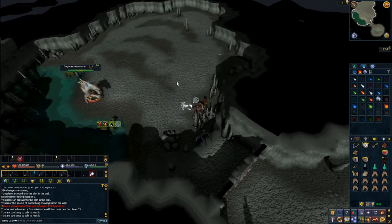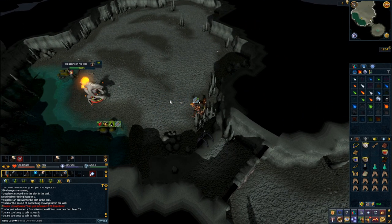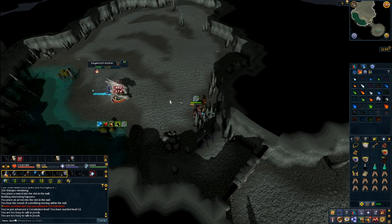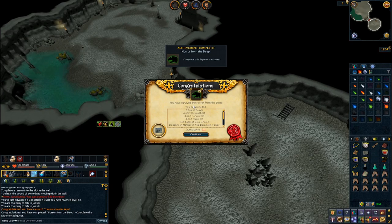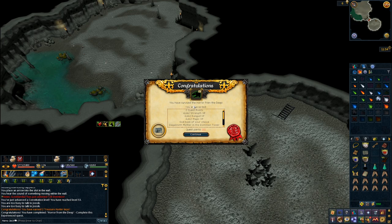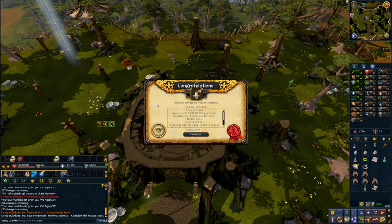Horror from the Deep was the next quest I tackled, and if there's ever an example of quest bosses needing a buff this is a good one. I didn't expect it to be hard by any means, but I made the effort to grab the items needed for all the different combat styles and spells, and then I ended up killing it in about three abilities before it changed form once — and it's not like my magic level is even high here. I think they've done boss buffs for some bosses but obviously this one has been abandoned.